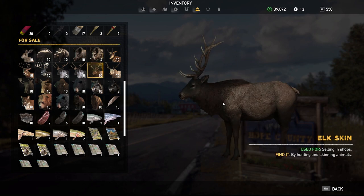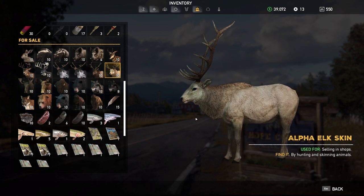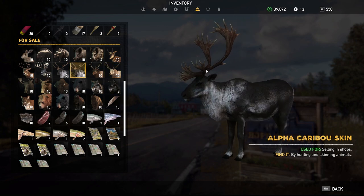Next is Elk. The Alpha Elk will be a better demonstration of how the caribou looks. You've got Elk and Alpha Elk — Caribou looks very similar, just more caribou-y.